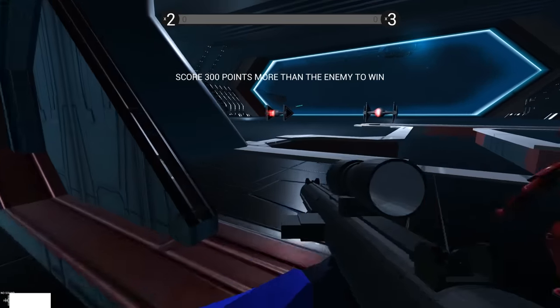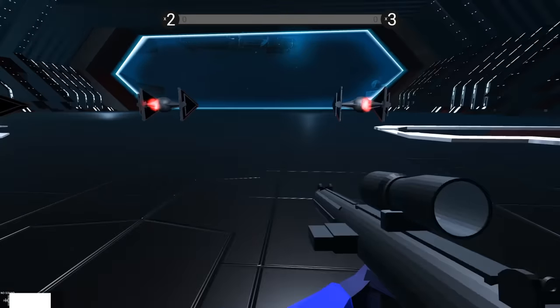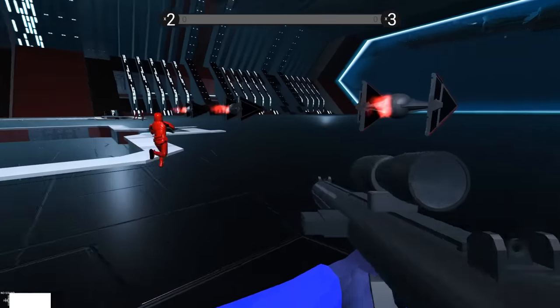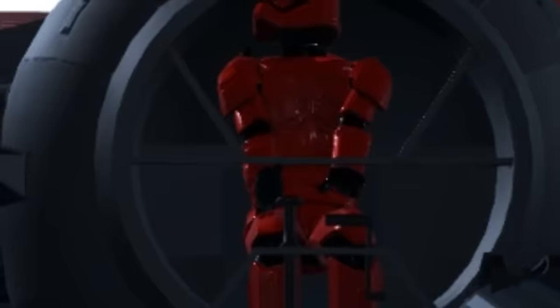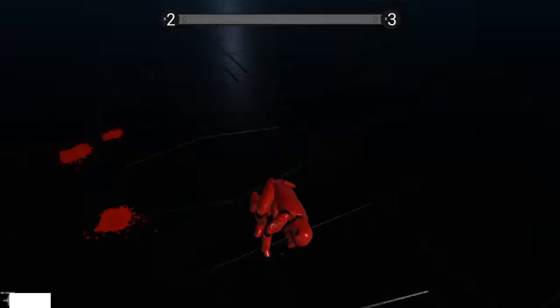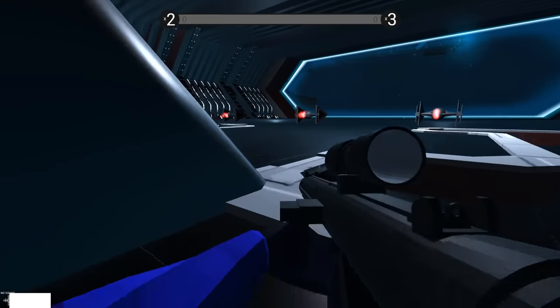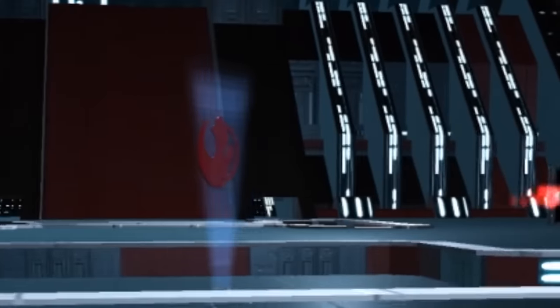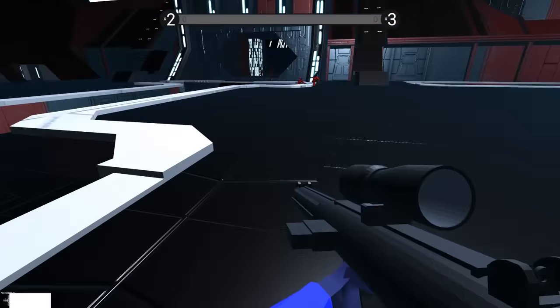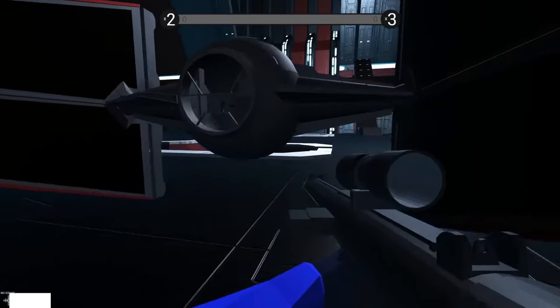Okay, so here are the Sith troopers. I want to get access to one of these fighters — looks like there are only four of them. Why is the AI always running faster than me? Look at that beautiful red armor. I believe these guys are called Tie Daggers. That's the capture point right there — I gotta get there before all the other Sith troopers take command.